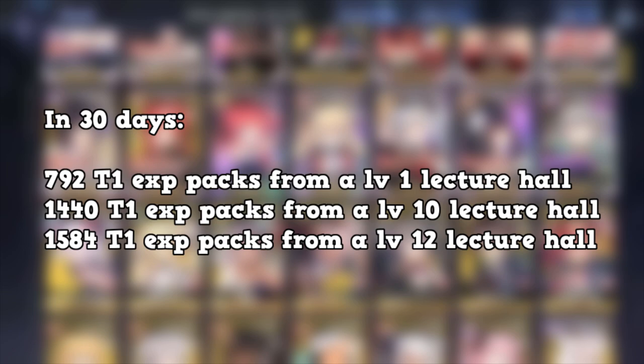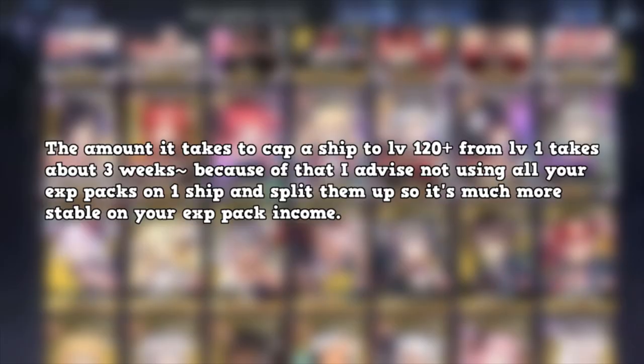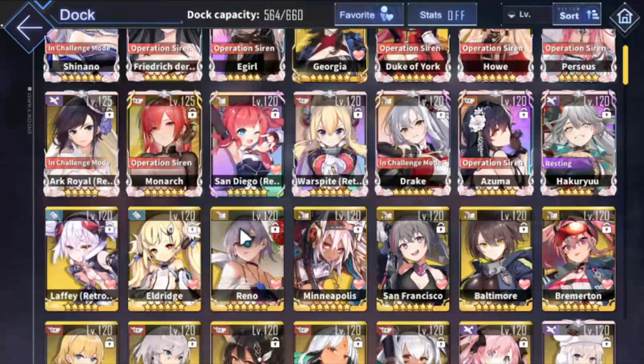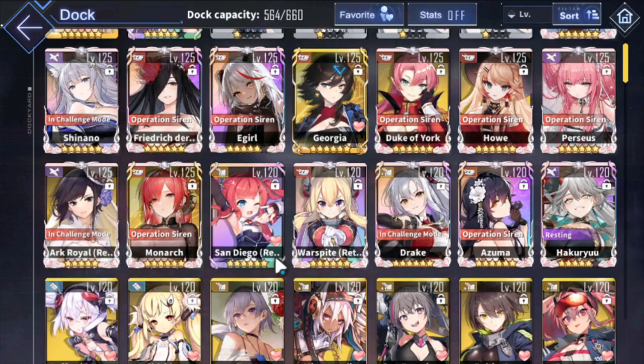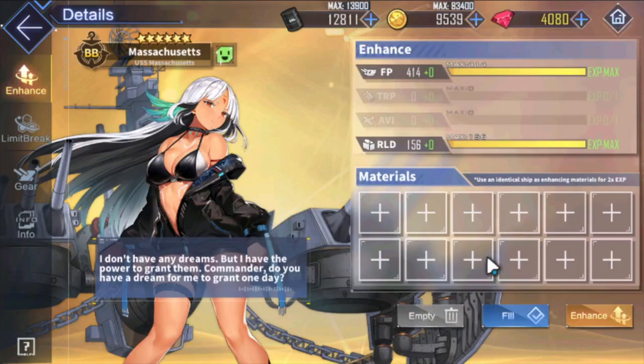In 30 days: a Level 1 Lecture Hall produces 720 Tier 1 EXP packets, a Level 10 hall produces 1,440, and a Level 12 hall produces 1,584. So in about three weeks to a month you should have enough to get a ship to 120 from scratch — more than enough to reach 125 from level 1 or 100. But before you do that, don't overlook perma stats and make sure you enhance the ship to max — fill that out. There's also affinity to consider.